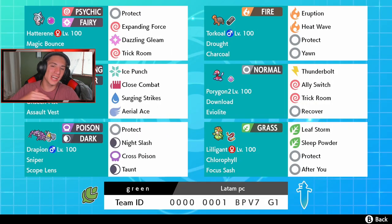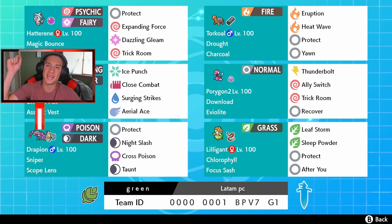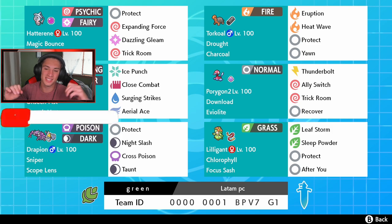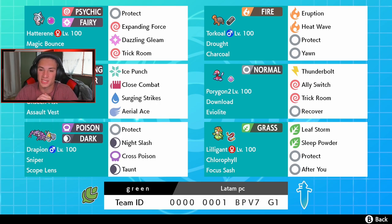What's going on YouTube, Jeans here. Hope you guys are having a wonderful day. We are back today playing some Pokemon Sword and Shield, hopping onto the rank ladder. This time we have ourselves a Sniper Drapion team we're going to be showing off in today's video and trying to get some wins. So if you guys are hype, make sure you support the channel by smashing that like button and clicking that subscribe button.